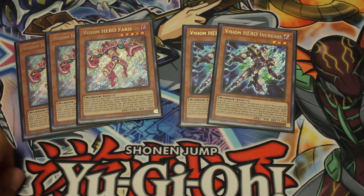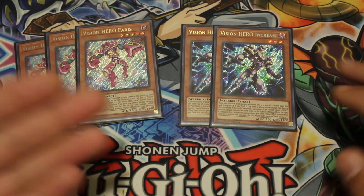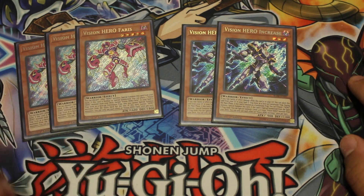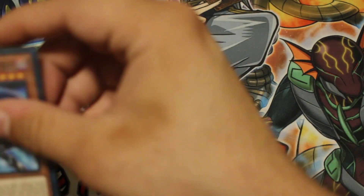For those unfamiliar, you special summon Faris from hand by discarding a Hero monster. When you do, you can put a Vision Hero from your deck into your spell and trap zone — that's where Increase comes in. Increase, if he's in your spell and trap zone, lets you tribute a Hero monster then special summon him as a monster and special summon a level four or lower Vision Hero from your deck. That's the general opening play you want.